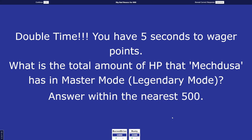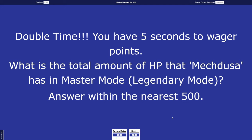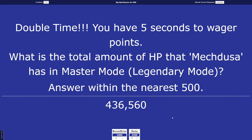Double time — you have five seconds to wager points. Rusty wagers 200. What is the total amount of HP that the Mech Duessa has in Master Mode / Legendary Mode? Answer within the nearest 500. Rusty guessed 2,000, then revised to 20,000. It's 400,000 — specifically 436,560. It's all three Mech Bosses put together.